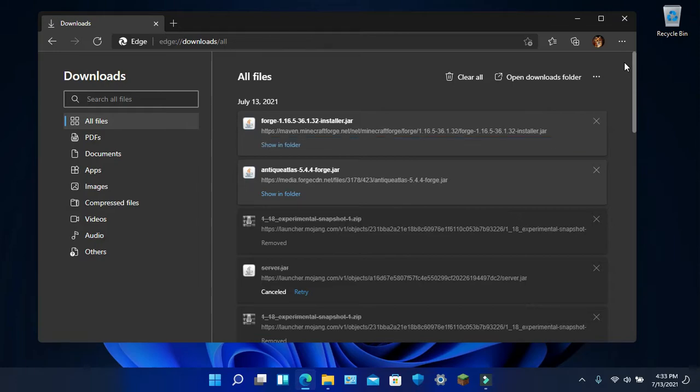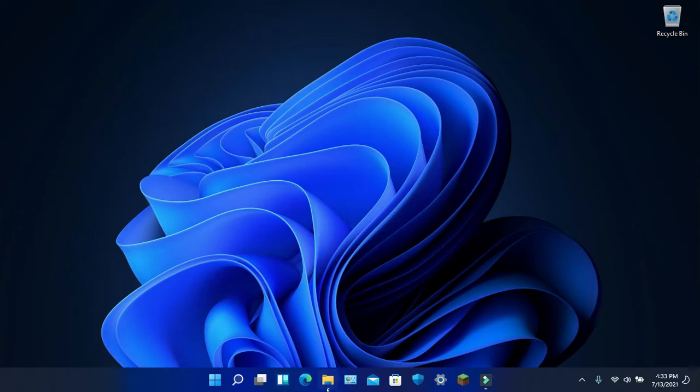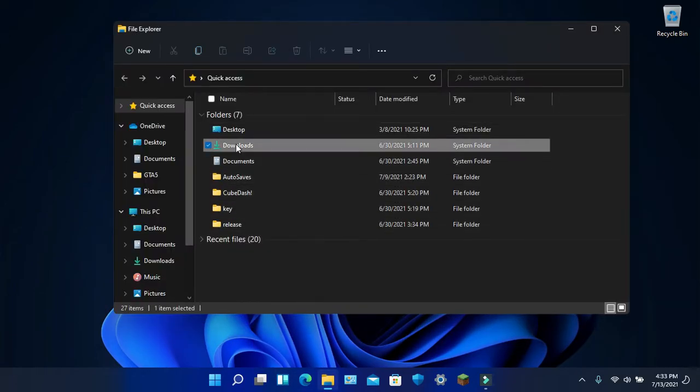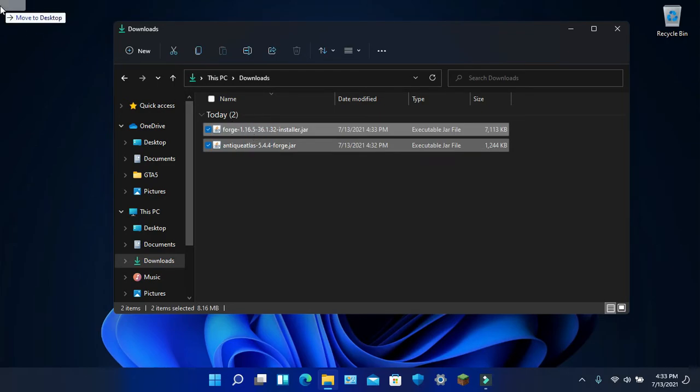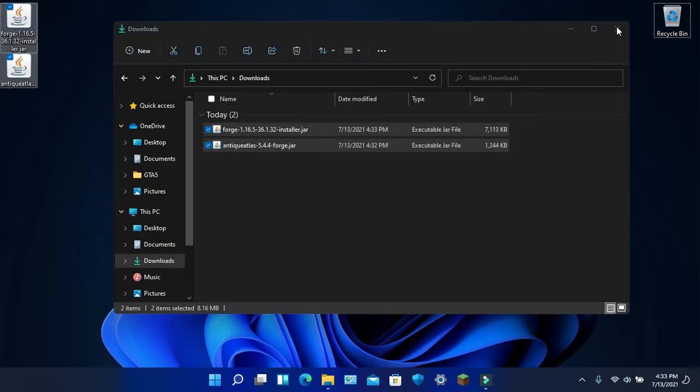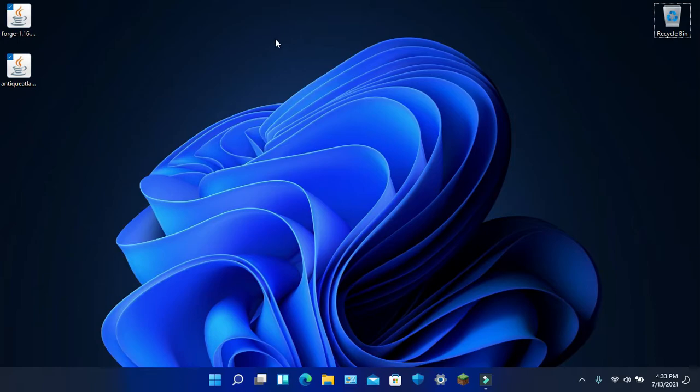I really don't know why Forge is taking so long to scan for viruses. There we go. Go to your Downloads folder and drag both files to your desktop. Don't mind any of this weird-looking stuff — I just got the latest operating system, Windows 11. Performance isn't the best, but I just wanted to try it out.